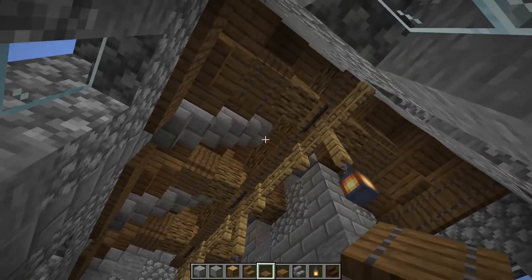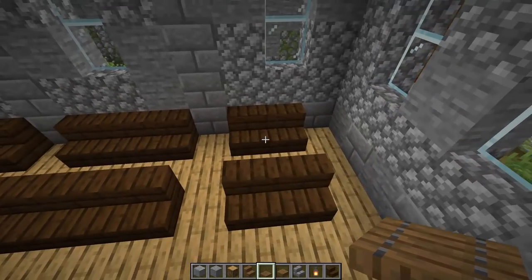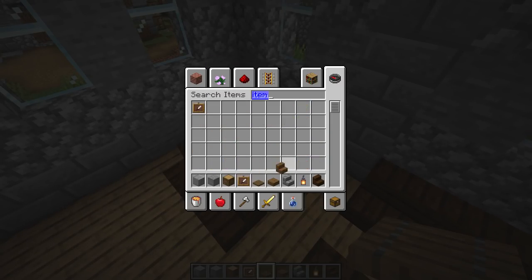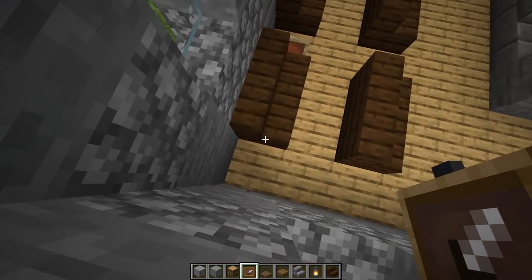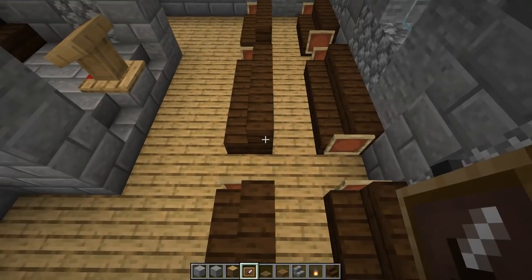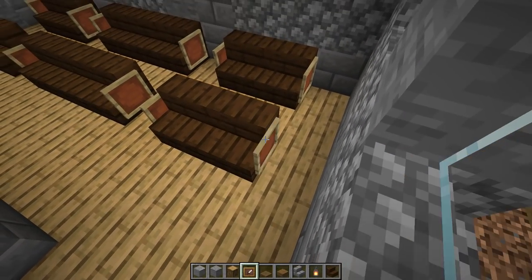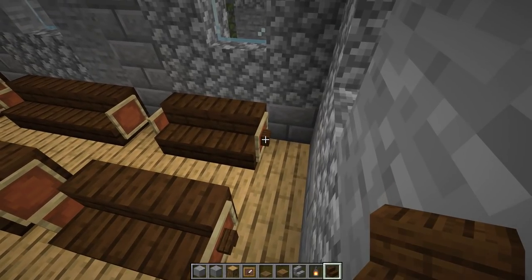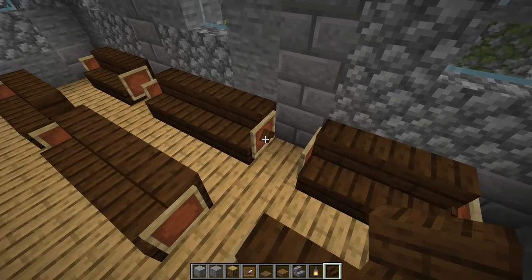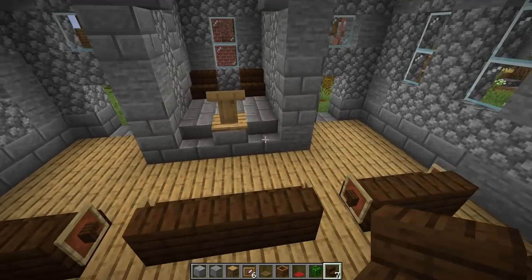All the ceiling details are looking really really cool. Now adding detail to the pews: placing item frames on the sides of each stair step going all the way down, since nothing else fits on that side. On the pew sides, placing stairs twisted sideways — not facing outward but inward — going all the way around for that pew trim detail.